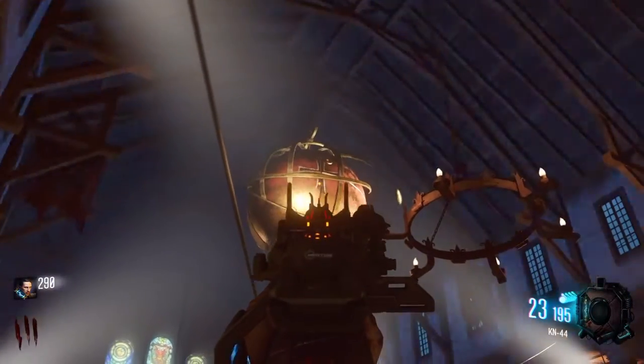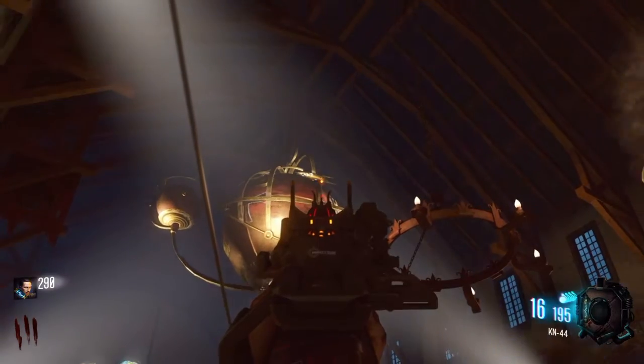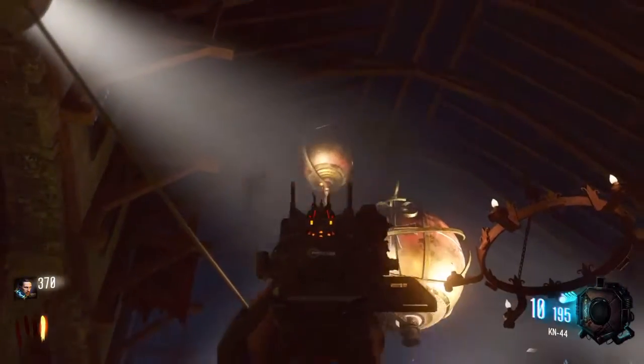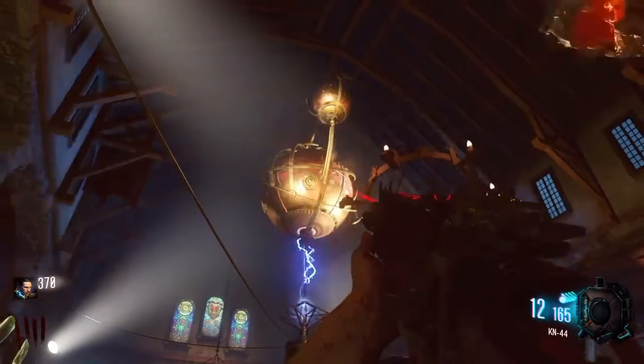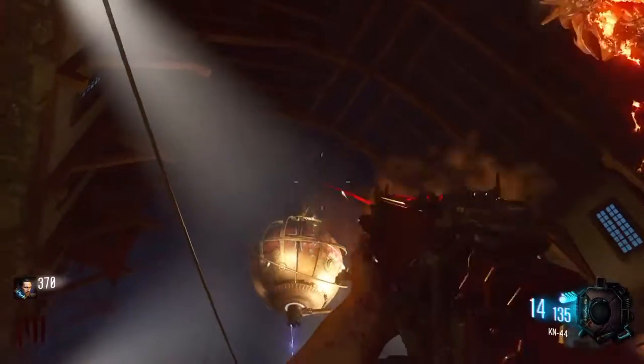I was up here trying to shoot things, just easter egg hunting like usual, and the rocket just stopped on me when I shot it. I was like, oh, I found something. So I'm shooting all of it trying to see what I can stop, and I stopped the little planet. I'm like, oh, let's shoot the hell out of this big planet — see if I have to stop all three things to activate it.